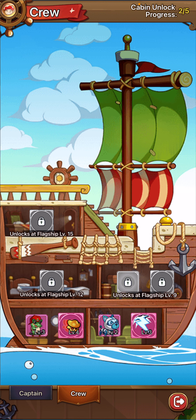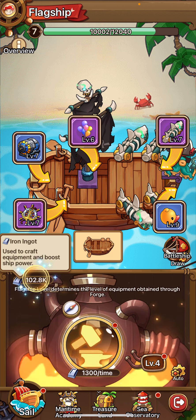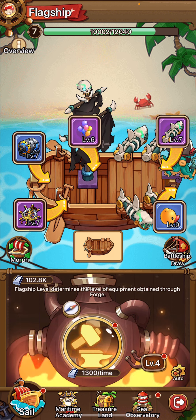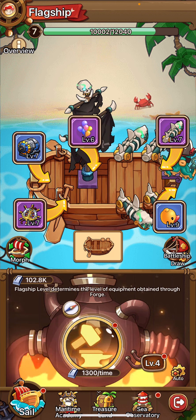A few people on my server made the mistake of kind of rushing out there — they had no skills, they had no pals, and they were even dying sometimes on open tiles. So make sure that early on, before you really try to attack any guards, use your iron ingots here to get some decent gear, upgrade your flagship at the top of the screen, and get your crew — basically your skills and pals — set up.